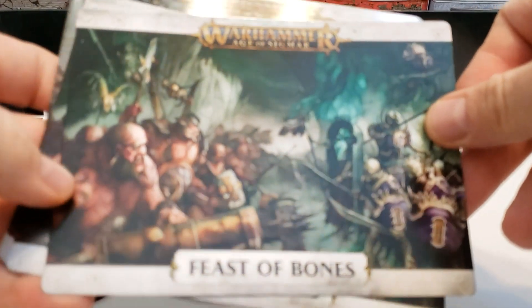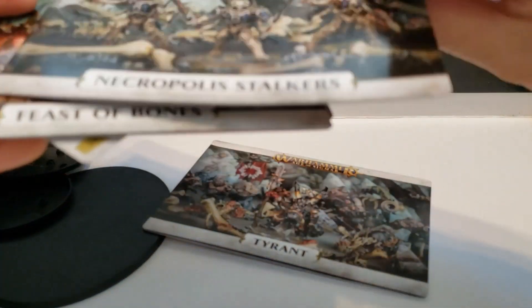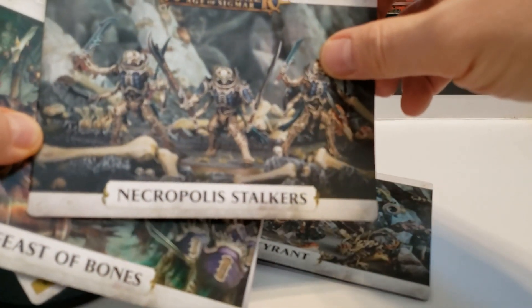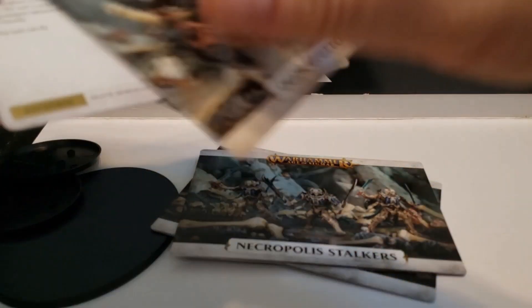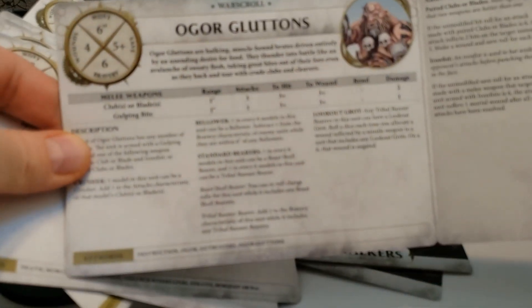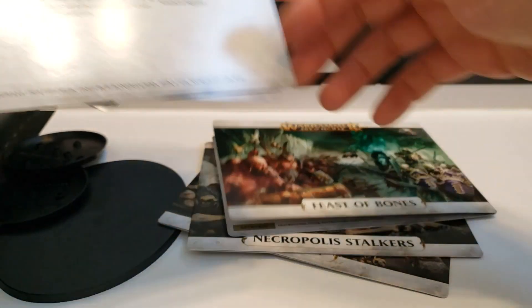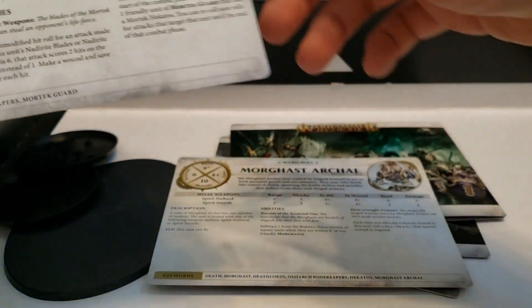So we have all of your War Scrolls. This is the Tyrant. Necropolis Stalkers — that's the name. Gluttons. It seems like we could have probably fit this all on one card but I guess they didn't. Our Morghasts — you have both sets. Your Mortarch. Vok Mortian. The Lead Belchers. The Iron Blaster.